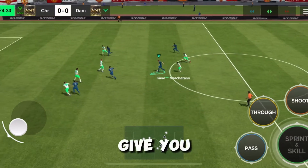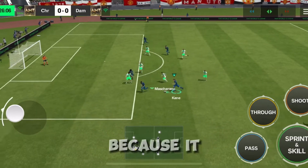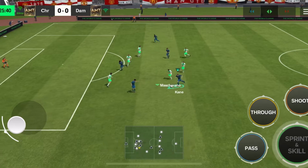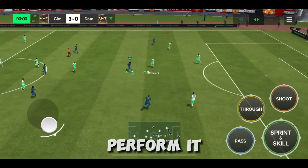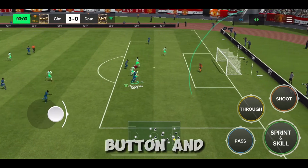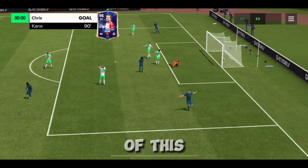The second tip is by using the heel to heel skill. This is really powerful because it helps you get past your defender. As soon as you perform this skill, your player runs faster, which will let you get past your opponent. To perform it, all you need to do is click your sprint and skill button. Let me show you some clips of this skill.